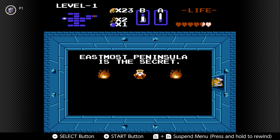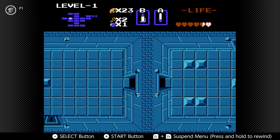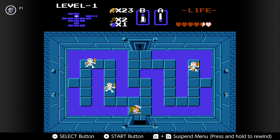Honestly, I still don't really know what this secret's supposed to mean. I think it might mean the one in the top right of the map, but that's not really a peninsula. I think it's more talking about a dungeon — it might be talking about this dungeon in particular, considering that the eastmost peninsula is where the boss is. That was the biggest problem with this game really: the translation of these secrets was just not helpful at all and just made it more frustrating than anything.